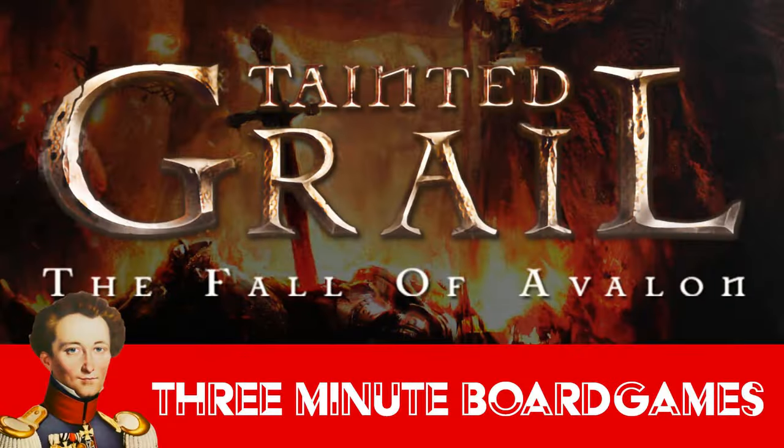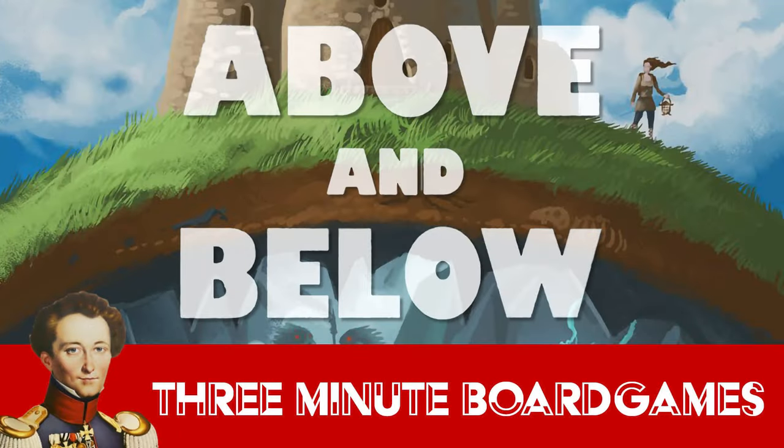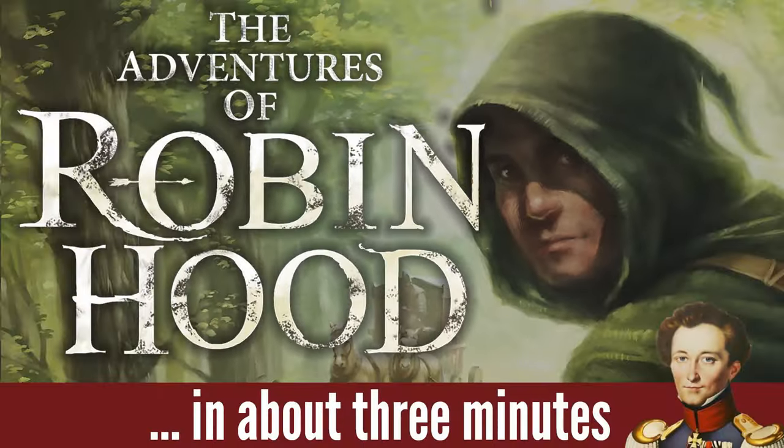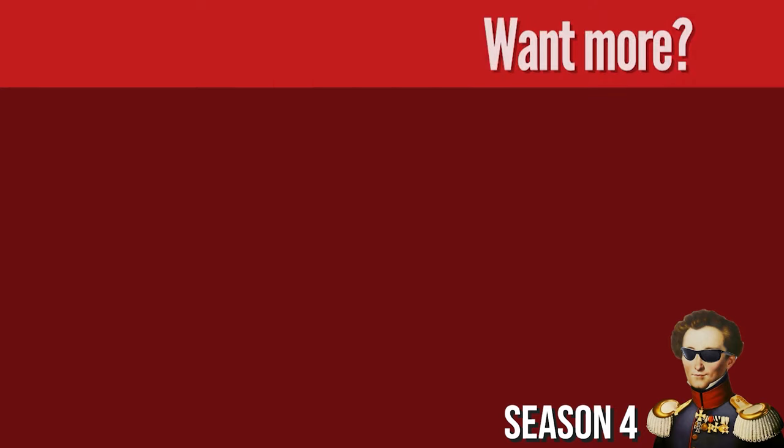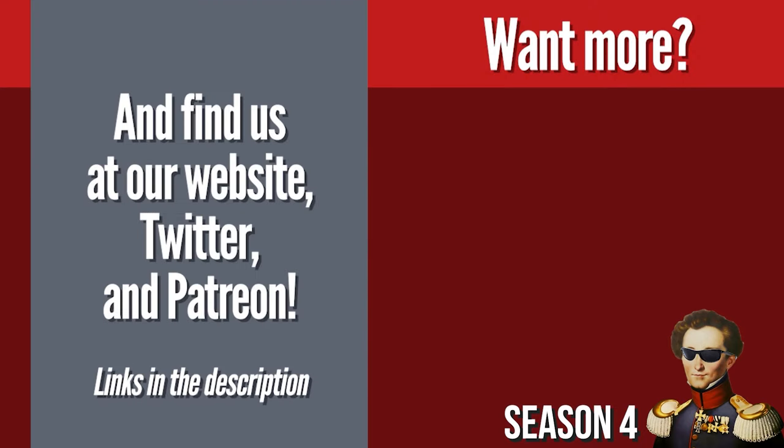If you like story games but want something way darker, try Tainted Grail. For a wholesome blend of story and worker placement, try Above and Below. Robin Hood needs more tuck! Three Minute More Games does not do paid content — keep us independent by supporting us on Patreon. If you enjoyed this video, hit the notification button, like, share, and subscribe to the channel.